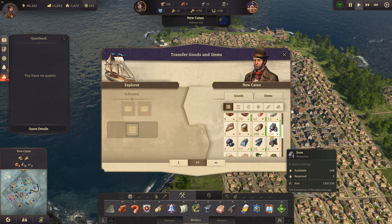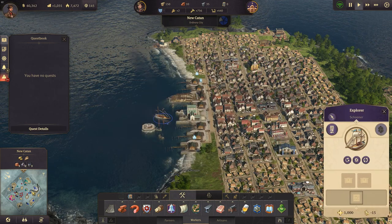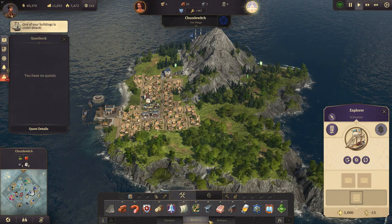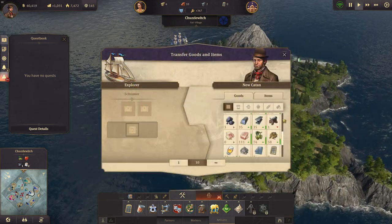We have a schooner now — very nice. That gives us some new trading potential that we need. Let me look at the goods here quick. For the red pepper, I think it only needs timber, so we can do that.